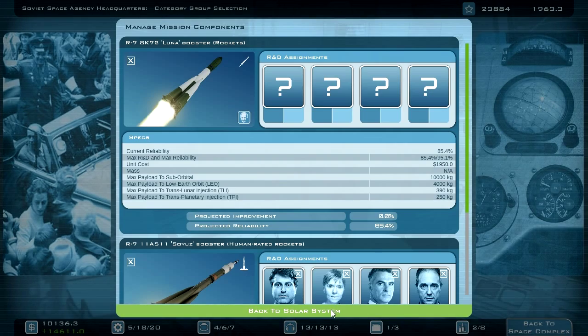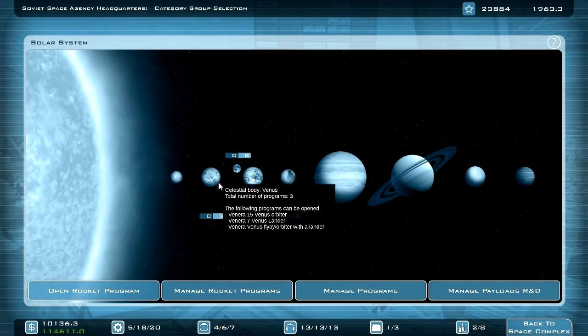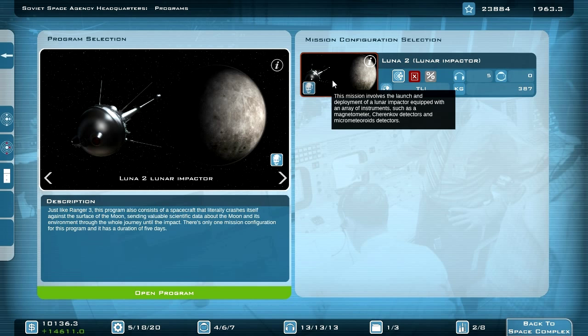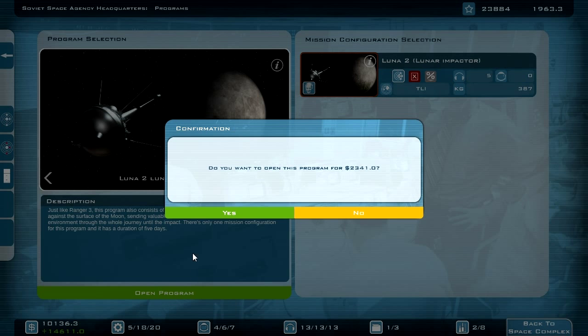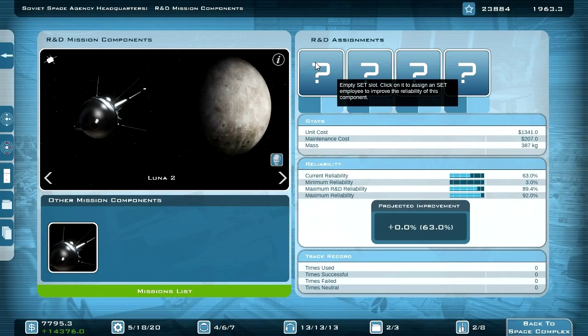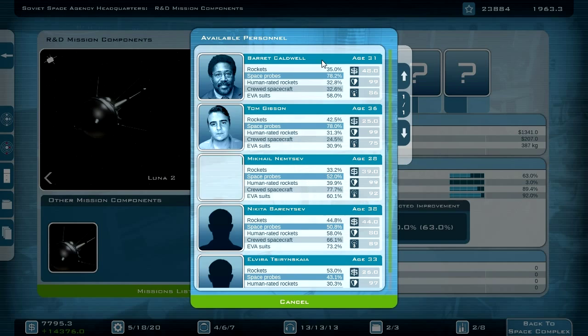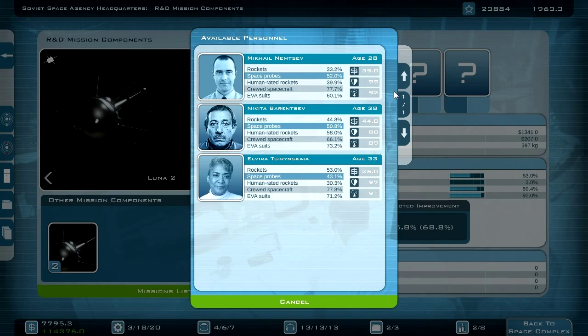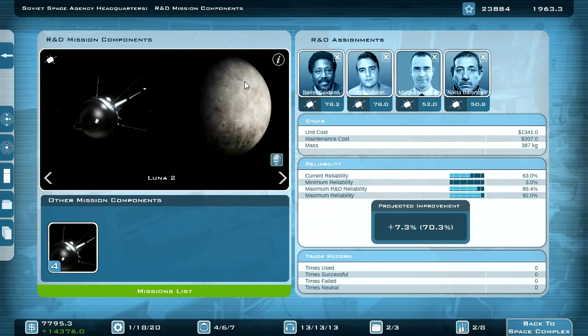390 kg to translunar injection. I think I will launch the Lunar 2, the Lunar Impactor. I think this is a great idea — this gives me some additional prestige. I can assign these scientists to this project.